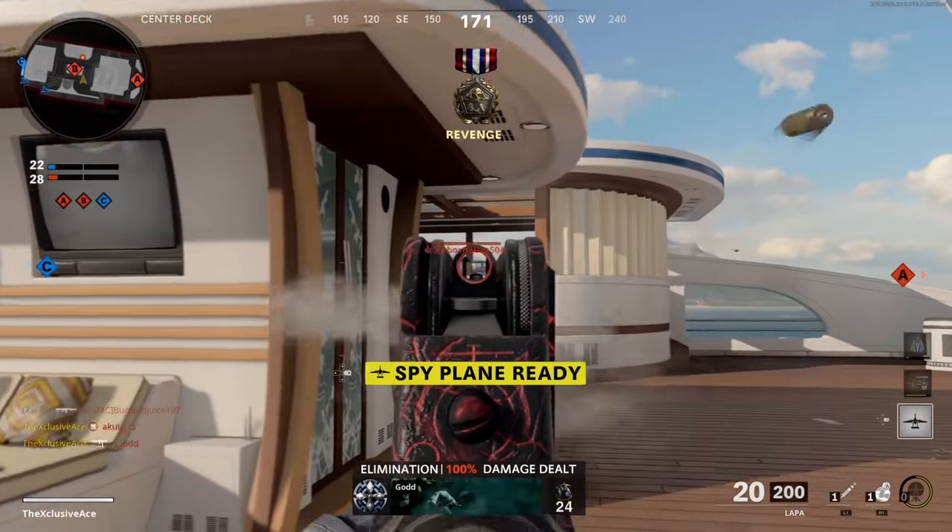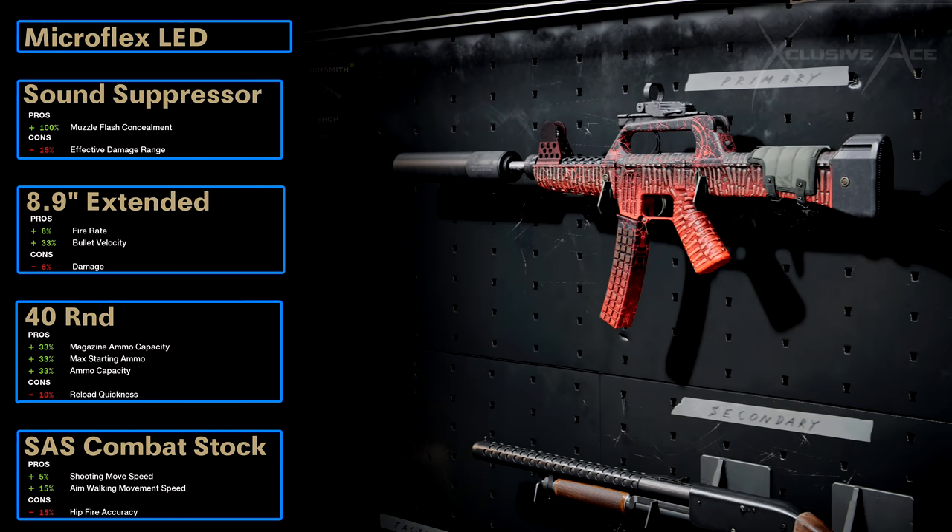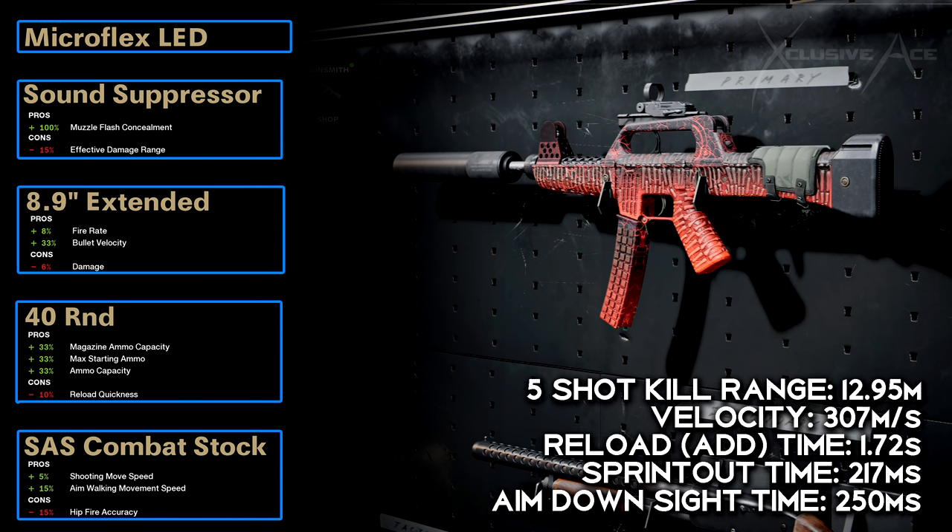The second class setup is an alternative — we're using the micro flex LED, the regular sound suppressor, the 8.9-inch extended barrel to boost fire rate, though be aware this sacrifices headshot effectiveness making it more reliant on body shots. We again have the 40-round magazine since it doesn't hurt aim down sight time but boosts effectiveness, and finally the SAS combat stock. The goal of this setup is to strafe really quickly in gunfights — strafing back and forth to dodge shots and make up for the poor time to kill relative to other guns.